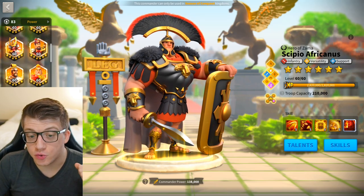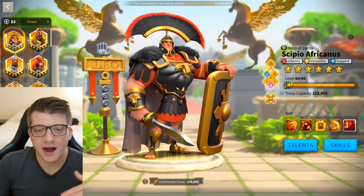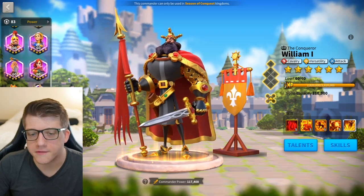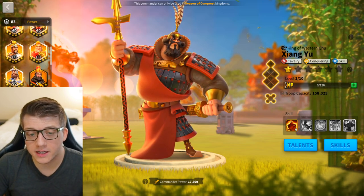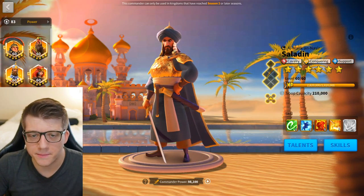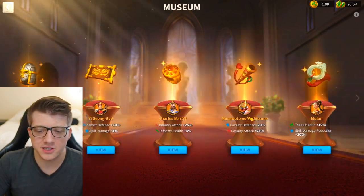As for what you can do right now to prepare: do not expertise any commanders unless you absolutely need to going into a KvK. Only invest in S and S-plus tier commanders — CPO, Guan, Nevsky, Boudicca, Sargon, Joan of Arc Prime. I'd hold off on William, Zhang Yue, and similar commanders. You should also start saving your relic coins if you haven't already — I've been saying this for months.